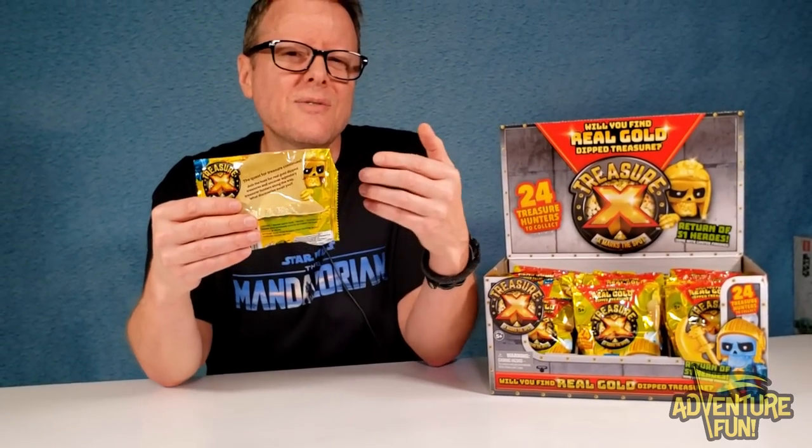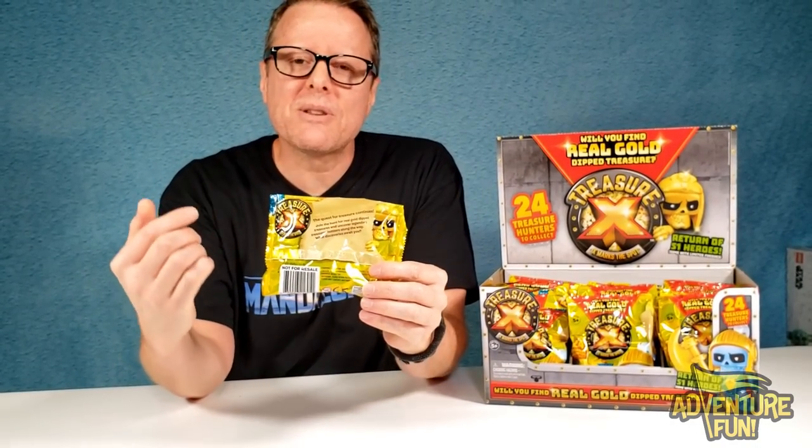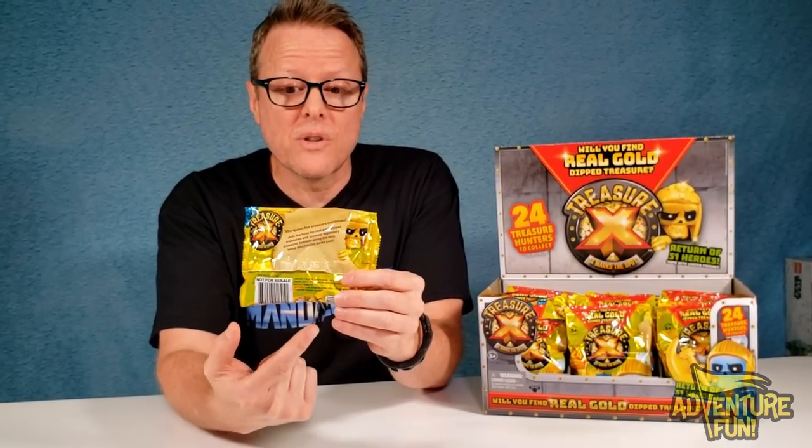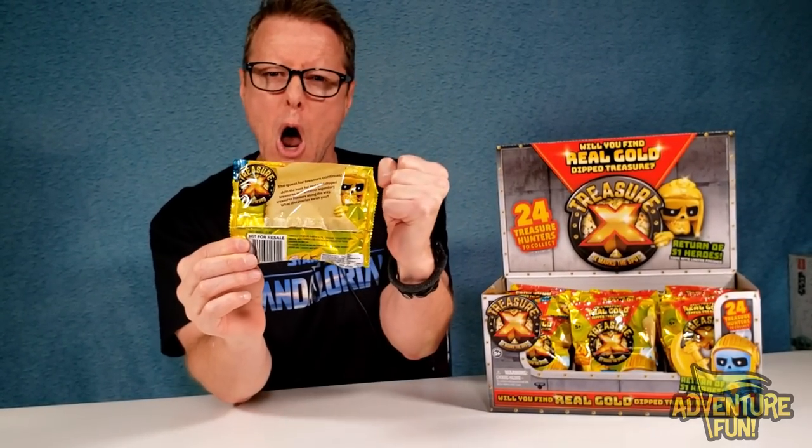For those of you into codes: on these blind bags there are codes that let the manufacturer know which package contains the gold, so they don't put gold in every single one. What they'll do is mark one package with a unique code to indicate it contains the gold dip treasure. When you go through a box of 24, all the codes are usually the same except for one — and that one typically contains the real gold dip treasure.